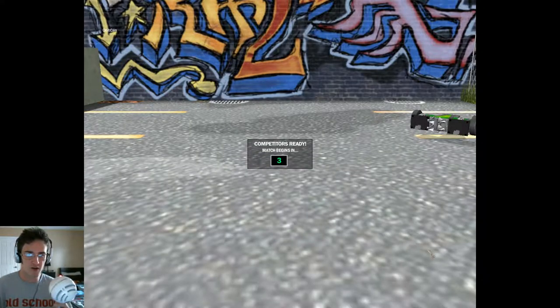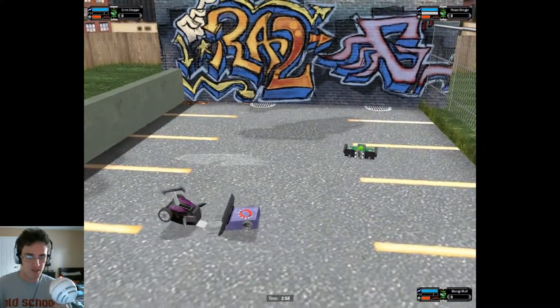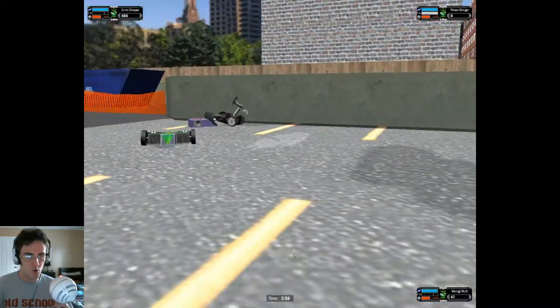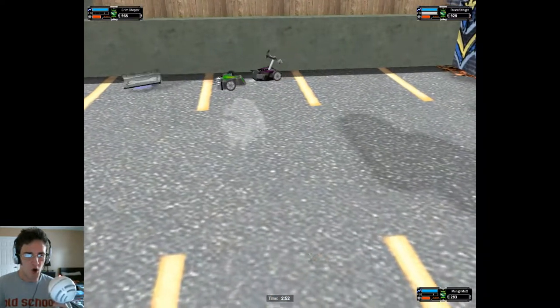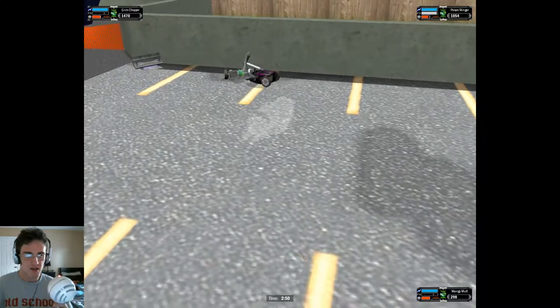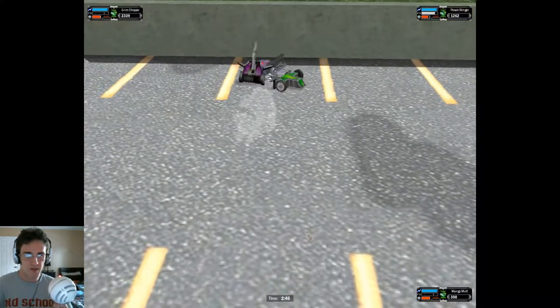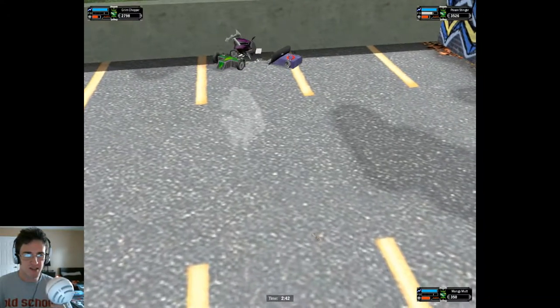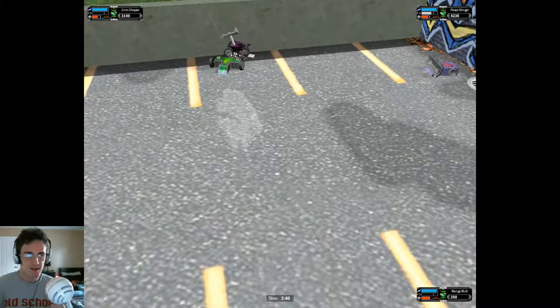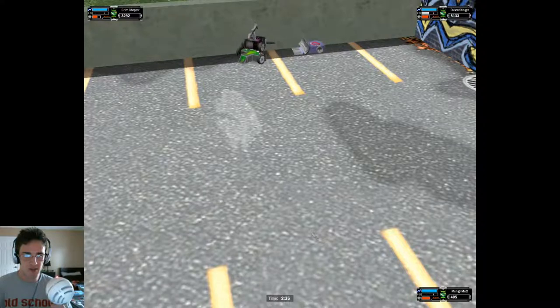Arc Pounder took off his spikes — that gave him the win. I'm giving it to Poison Stinger. Mangy Mutt going straight for Grim Chopper. Poison Stinger scored a heavy hit against Mangy Mutt. Looks like he's going against the back tire of Grim Chopper, tearing up the sidewalling — going to rack up some serious points. Then he might just be able to go up to Mangy Mutt and finish him off.